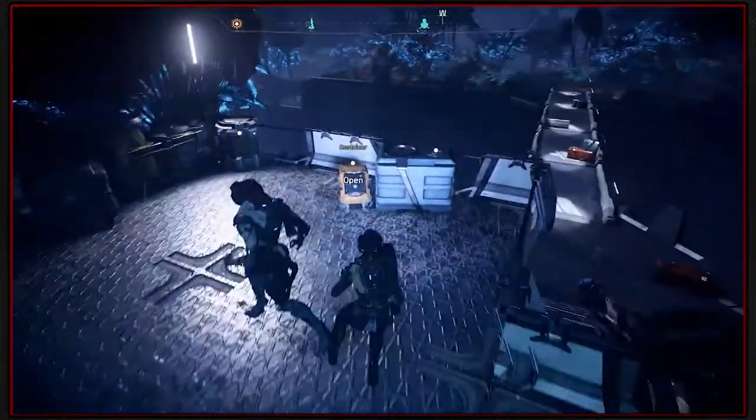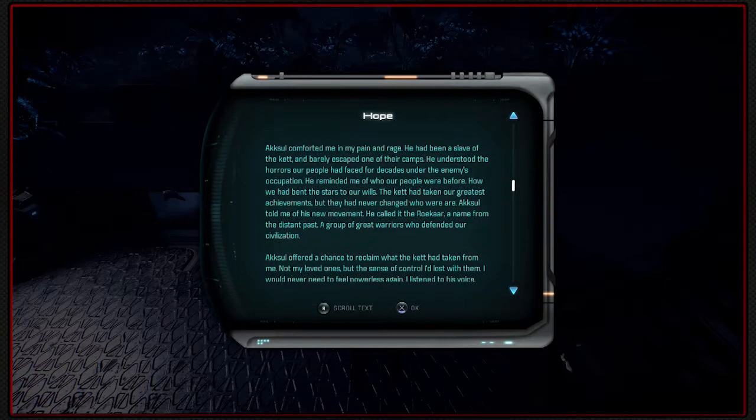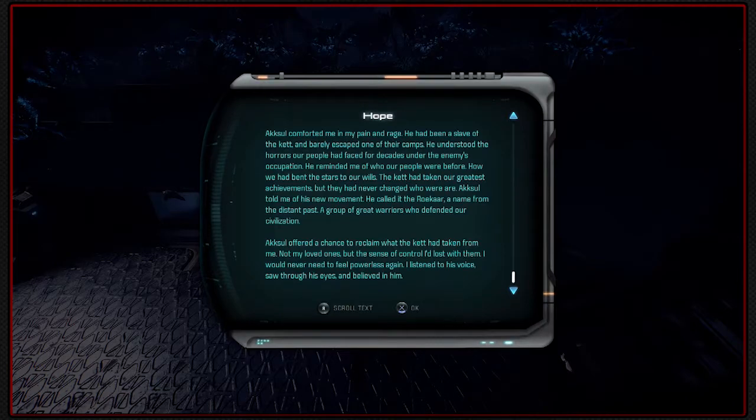There was a datapad around here. Axel comforted me in my pain and rage — he'd been a slave of the Kett and barely escaped one of their camps. He understood the horrors our people had faced for decades under the enemy's occupation. He reminded me of who our people were before, how we had bent the stars to our wheels. The Kett had taken our greatest achievements, but they had never changed who we are. Axel told me of his new movement — he called it Rokar, a name from the distant past, a group of great warriors who defended our civilization. Axel offered a chance to reclaim what the Kett had taken from me — not my loved ones, but the sense of control I'd lost with them. I listened to his voice, saw through his eyes, and believed in him.